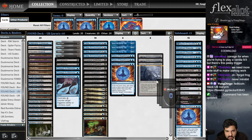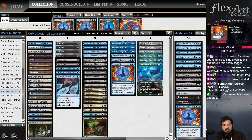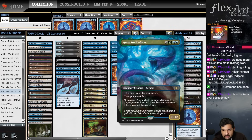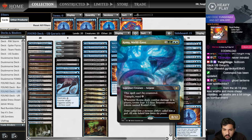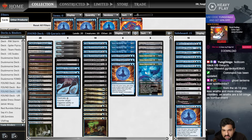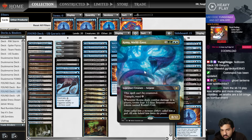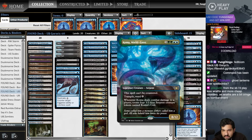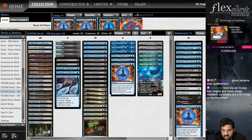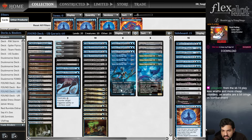Welcome chat — it's time for some Blue-Black Goryo's. The advantage of this list over something like a traditional Esper Goryo's is that you don't really have to play cards like Ephemerate. You're trying to reanimate the new card from Foundations: Coma, which is a seven-mana 8/12 — the spell can't be countered, trample, ward four, and whenever it deals combat damage you create four 3/3s.